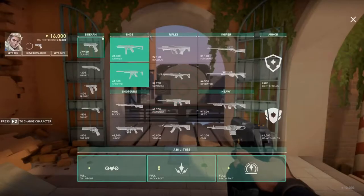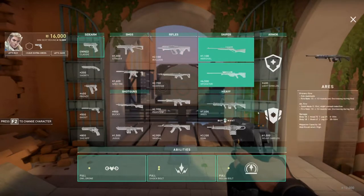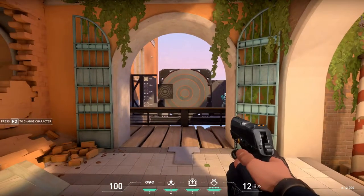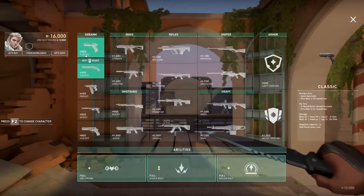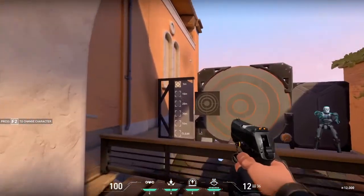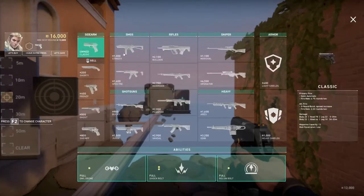We'll go through sidearms, SMGs, rifles, snipers, and armor — not agents, just the best guns. No matter what, when you start a game you start with the Classic. It's free, it's your standard pistol. You can buy one before a round starts to get full ammo. When you hover over guns they show you stats on the right.